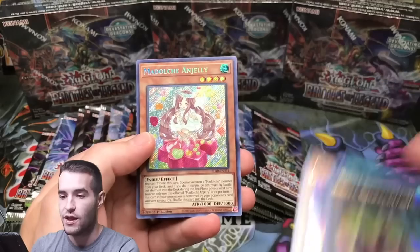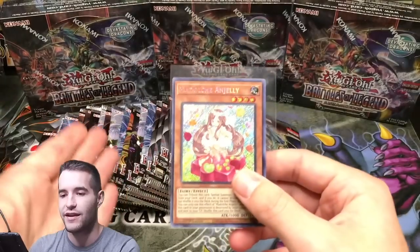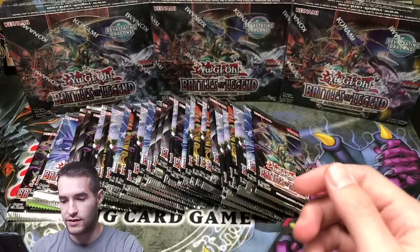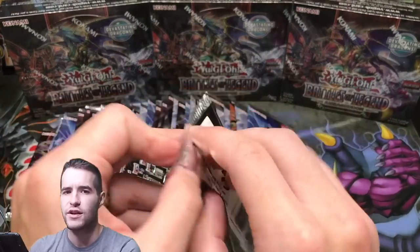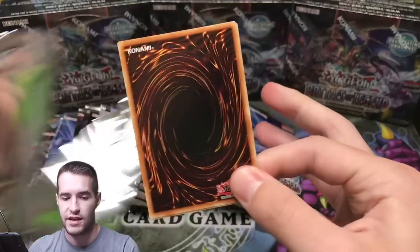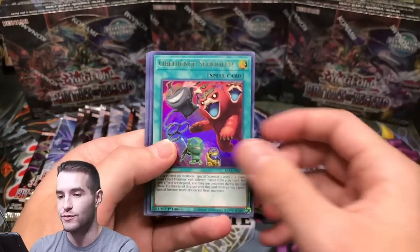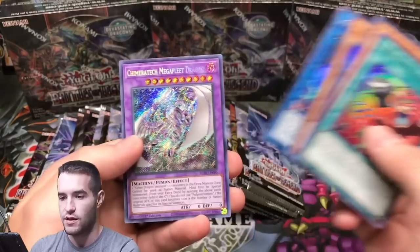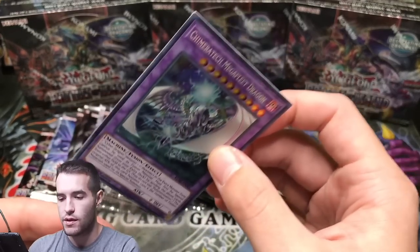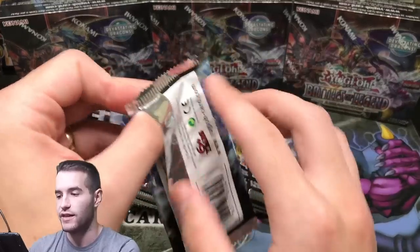Secure Gardener, Ra's Disciple again. Madolche Anjelly — this was like a $40 card in the original printing, so I think it's about $3 now. That's a nice one, going in the hits. I think Artifact Sanctum is in here as an Ultra — Artifact Sanctum is an Ultra, and the Rare from Primal Origin is also an Ultra, you want to pull that too. Flint Lady and Chimeratech Mega Fleet Dragon. So far we haven't pulled too many good secrets. We pulled the Anjelly — that's probably the best.